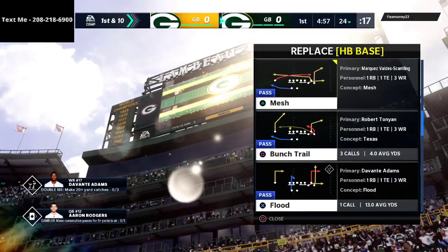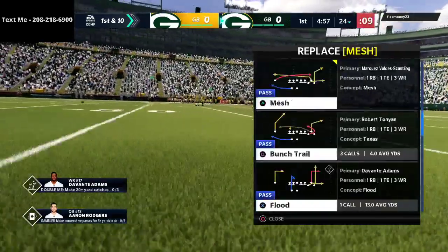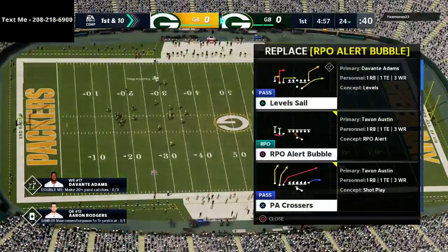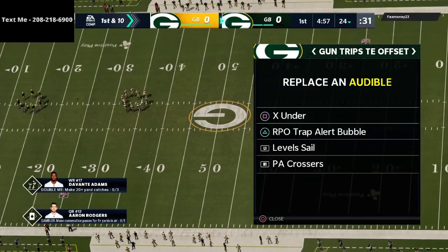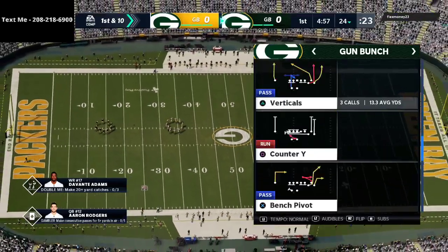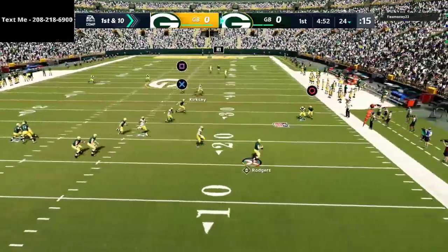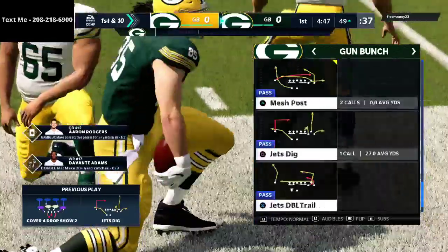I'm working on a different offense — I've been running the Jets playbook over the last couple of weeks and really enjoying it. Their gun bunch is so fun. I'm still learning it, but they have three of the best formations in the entire game: this RPO, a trips tight end offset with a really glitchy RPO-type play, and they have a nice level sale, PA cross, and bunch tight end.